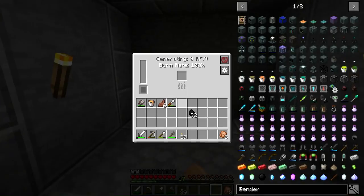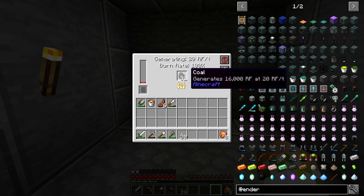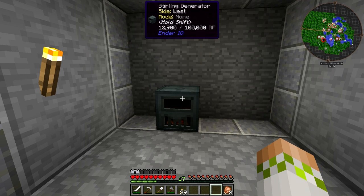We can grab some coal, throw it in, and let it start going. The burn rate is currently 100%, generating 20 RF per tick, and you can see the internal power going up. It even tells you how much each item generates — each piece of coal generates 16,000 RF at 20 RF per tick. You probably won't be stuck using this non-upgraded setup for too long.